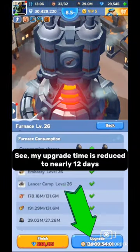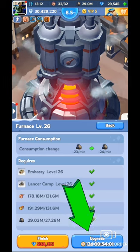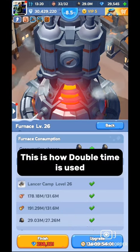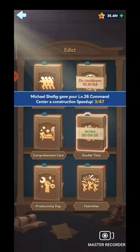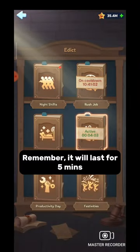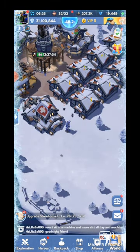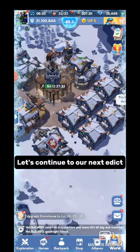See, my upgrade time is reduced to nearly 12 days, which means it is 3 days lesser than before. This is how double time is used. Remember, it will last for 5 minutes, so you have to start construction before that.